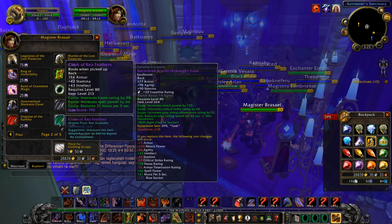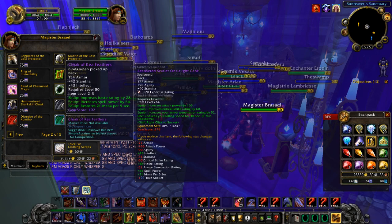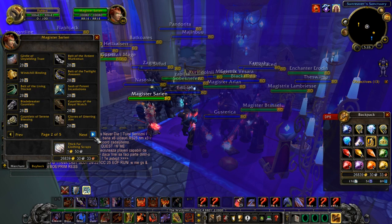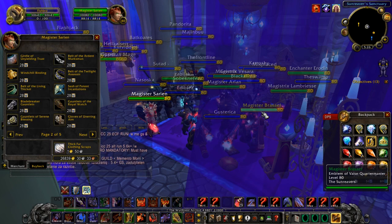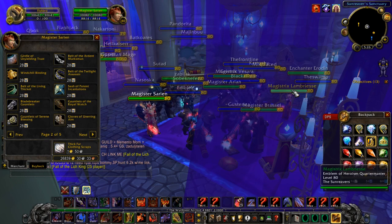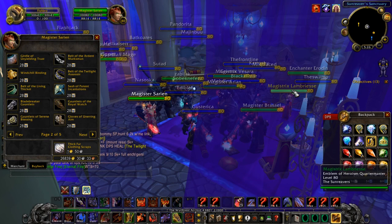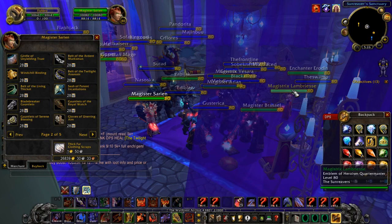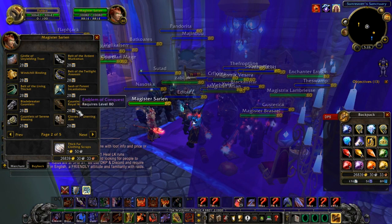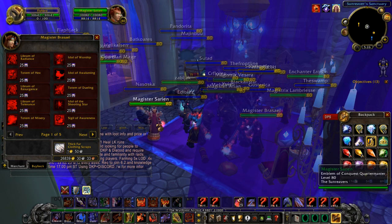This is your item level 213 gear. Most players are going to have item level 213 gear going into Ulduar, then do Ulduar and get item level 226 gear by getting Emblem of Conquest rewards. You start off farming Emblems of Heroism in dungeons, gear up, then use your dungeon gear plus Emblem of Heroism gear to go do Naxxramas, Obsidian Sanctum, and Vault of Archavon.